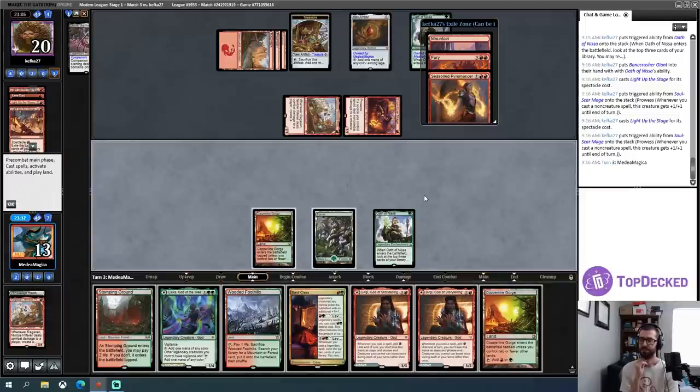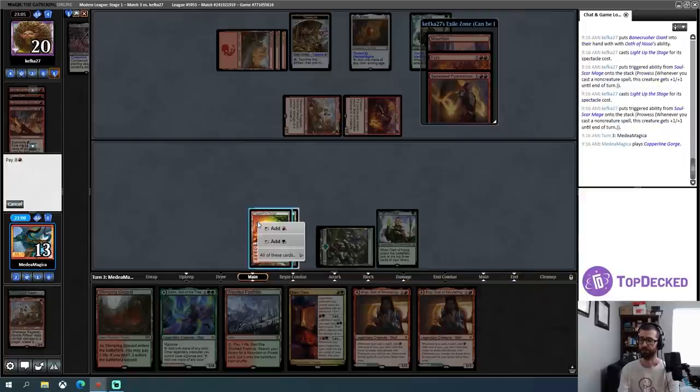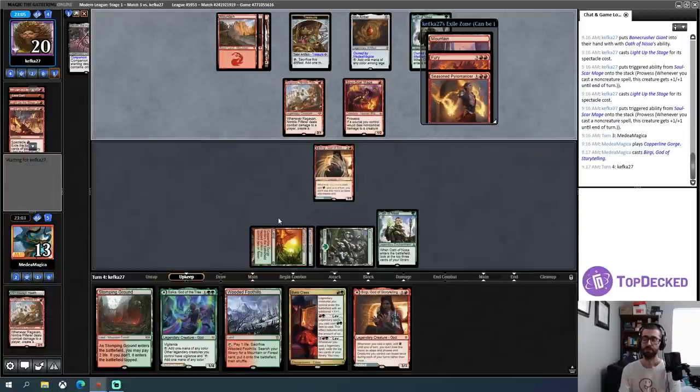They're gonna play that — will they get anything? A Bone Crusher Giant — they're going with Light Up the Stage fury. This is a little scary. I probably just need to play either Bergy or Esika this turn. I just need to man the Fury. Whatever I play is just going to die to it. Does that mean I play a Bergy this turn? My opponent had Ragavan on turn one — my hand ended up too slow and I never got a chance to put Bard Class into play and level it up.